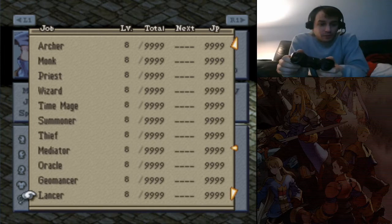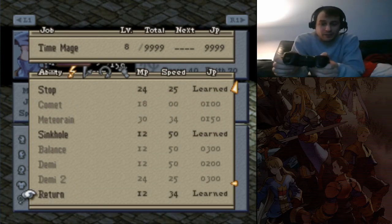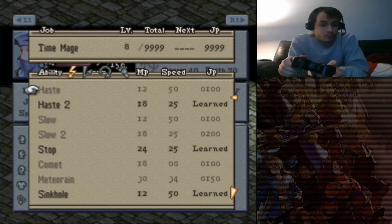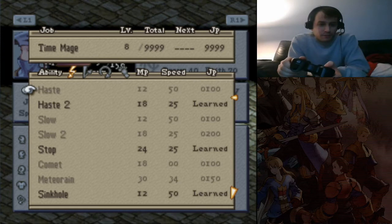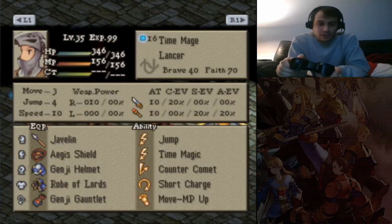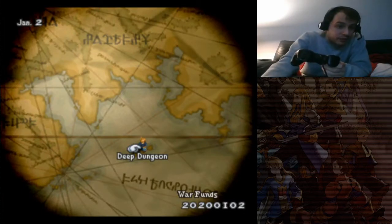Jump Range 3, Jump Vertical 3. Time Magic: Haste 2, Stop, Sinkhole, and Return. So she inflicts statuses, disrupts spells, gets rid of some nasty statuses, and helps buff the party with Haste 2. That seems to be Argy's plan here — how well is it going to go? Not sure. We are going to find out.